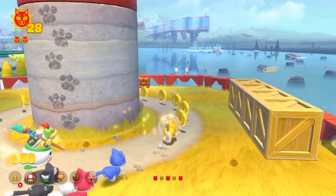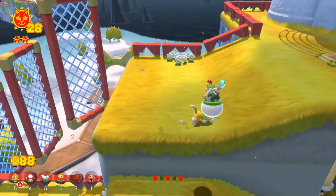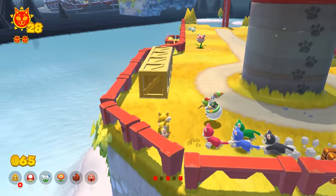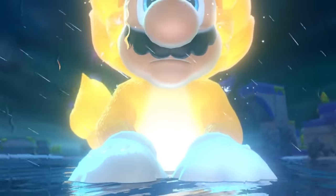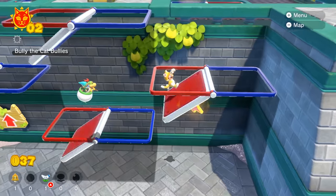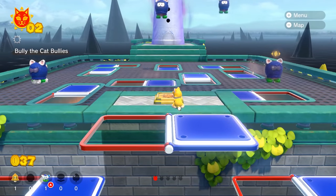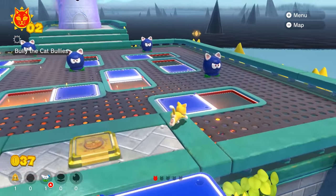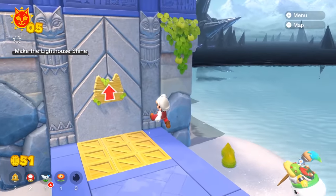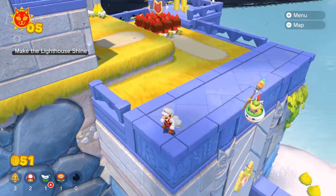Everything in this game is a cat. Goomba is a cat. Cheep Cheep is a cat. Koopa is a cat. Look at the floor — that isn't even grass; the terrain itself is a cat. Mario transforms into a gigantic Super Saiyan Lion. I almost feel like it's a waste to talk about the level design because it's 3D Mario — it's just kind of a given at this point that the stuff is virtually flawless. There isn't an ounce of fat on this game. It's just idea, idea, idea, idea, and every single one is extremely polished.